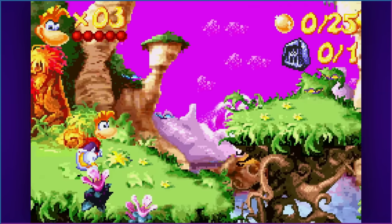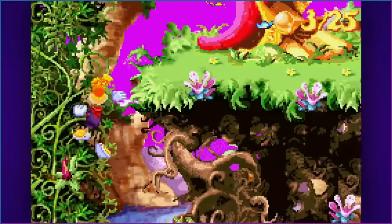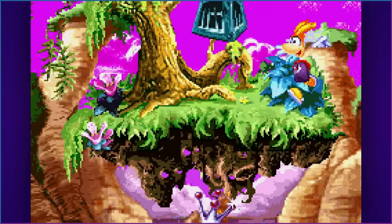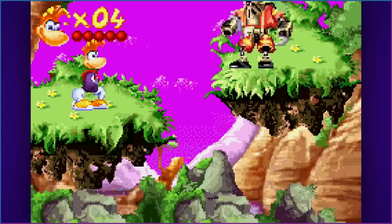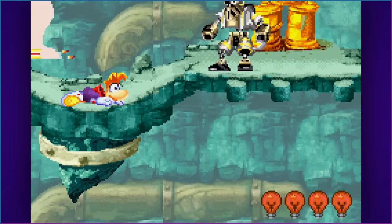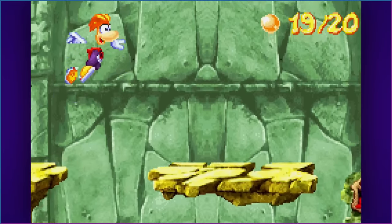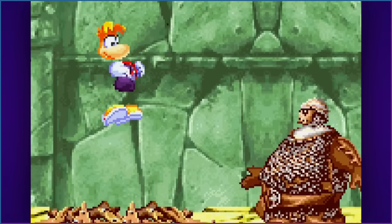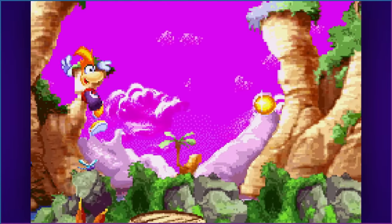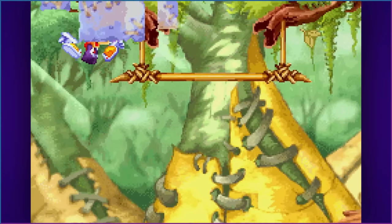Rayman begins his journey in the forests, where the player encounters fairly basic but enjoyable level design. There are multiple paths, with usually one linear path that leads you to the next. Other paths contain goodies like Lums and Cages, along with the occasional Robo-Pirate battle. When it comes to the actual combat, it's a matter of spamming your fist forward whenever their iframes are gone, which is not particularly fun. I much prefer the vine climbing, Lum swinging, and ground pounding.